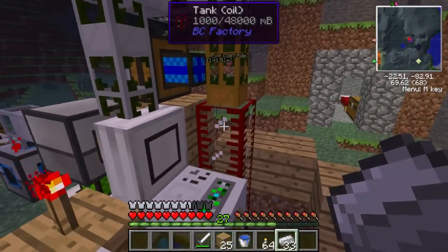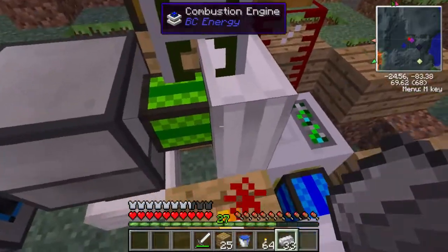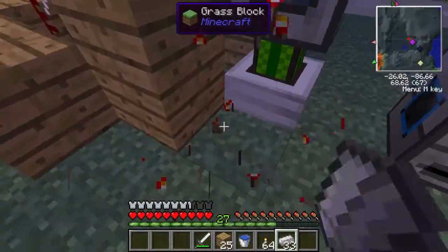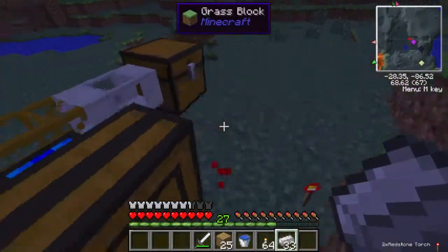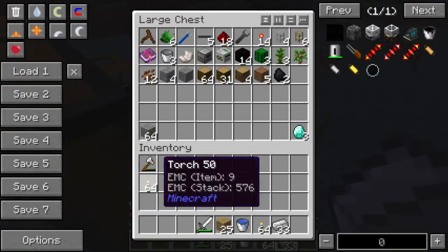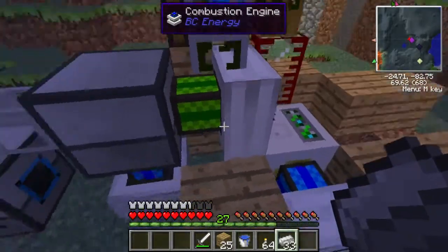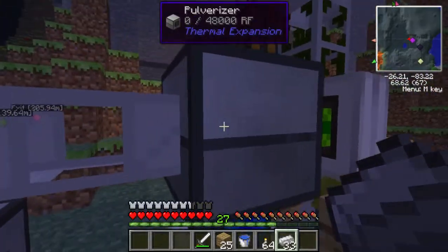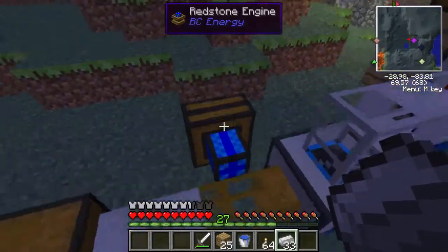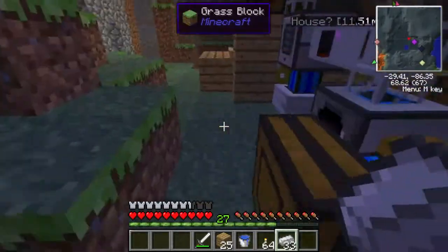The idea was that I could then pump the water from here into this combustion engine... That is overheating. I might as well take off all of these torches so that I don't cause any explosions randomly, which I think they can do. The idea was that these engines would power the pulverizer, which would pulverize the ore, which would then go into the redstone furnace, which would smelt the dust, and then put it in this chest as ore.